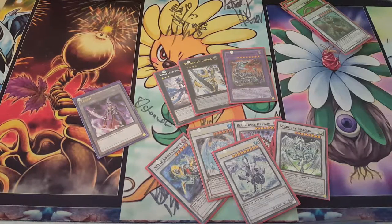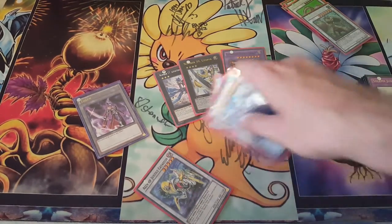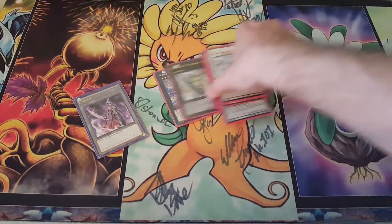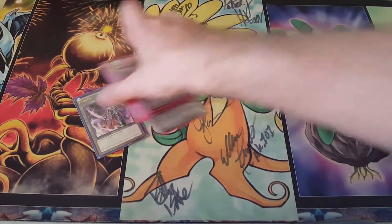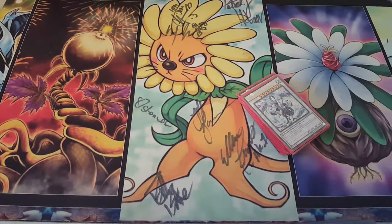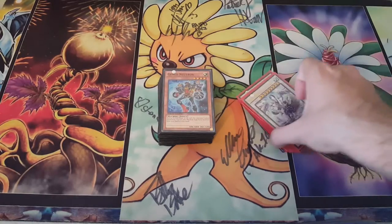You might be asking yourself: why don't we play Instant Fusion for the combos? Because we don't really need Instant Fusion for this sort of build. You totally can play it — if I were to build Karakuri Machina Plant, I would definitely play Instant Fusion, because very often you'll need the level 5 to get that Cyber Source rolling. But other than that, you don't really need it, so I didn't feel it was necessary.